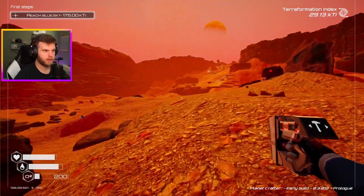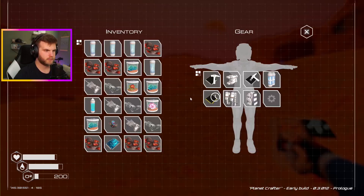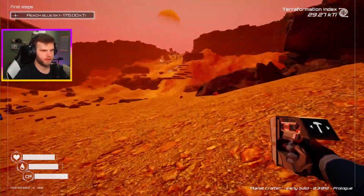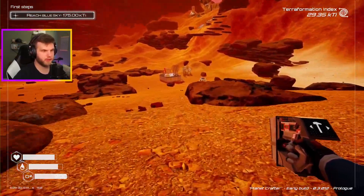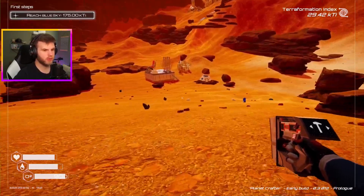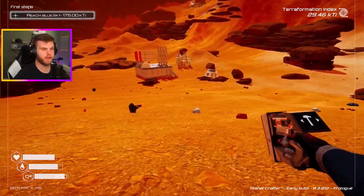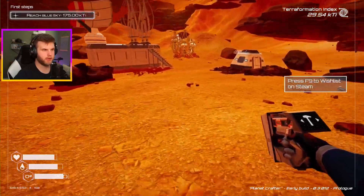I'm not a fan of those meteors because they were definitely destroying stuff. Oxygen tanks — the nice thing about those is they're easy to build. It looks like our base is fine. Yeah, we're still operating. Cool, cool. We're still up and running. I would have seen it in the top right — like my terraform index would have stalled if anything was wrong.